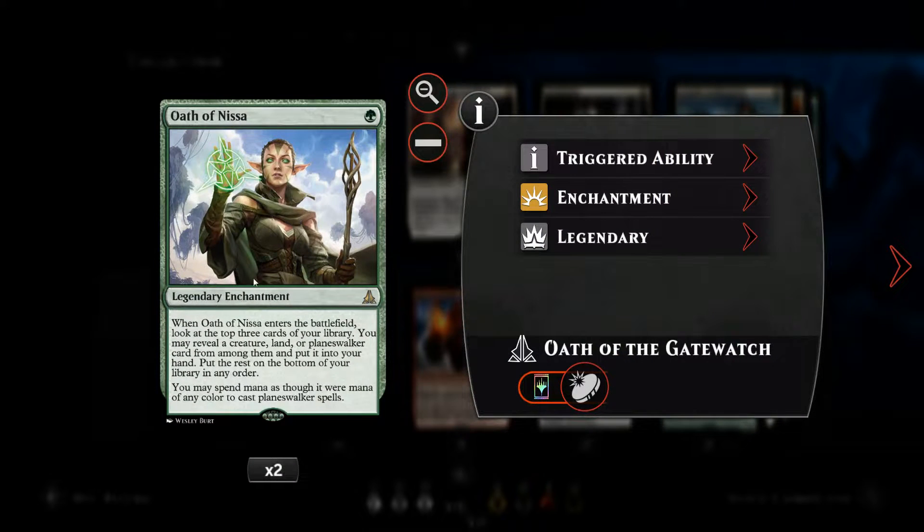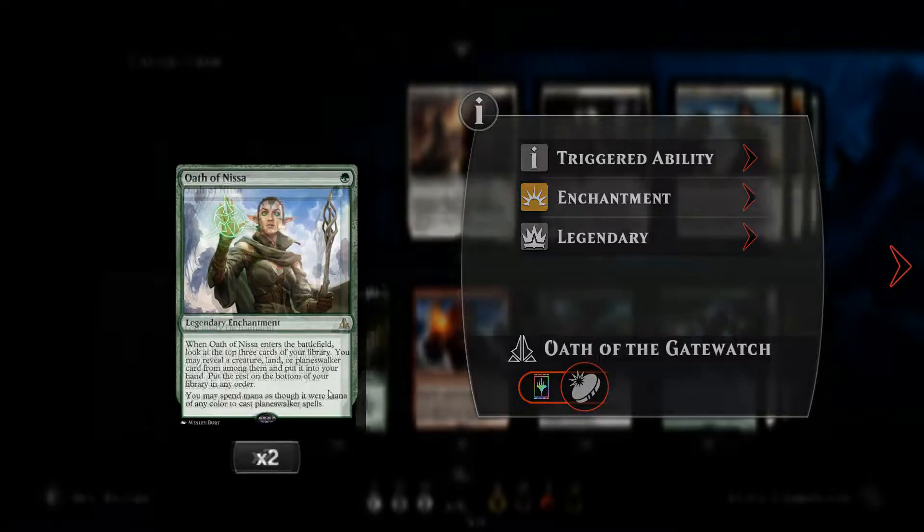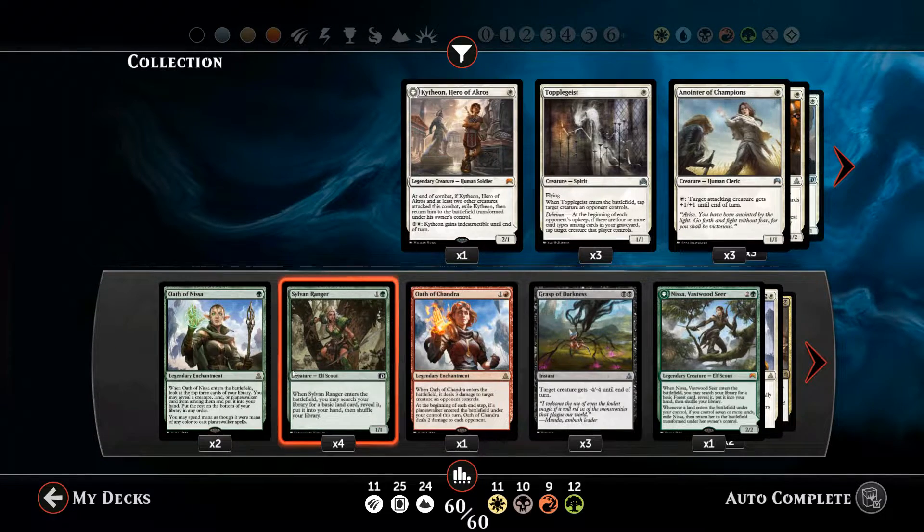Let's start looking at the deck. To begin with, we've got the one-mana Oath of Nyssa. When this enters the battlefield, we can look at the top three cards of our deck and put a creature, land, or Planeswalker into our hand, which is quite nice. Also, once this is down, we can use any colour mana to cast Planeswalkers, which is absolutely fantastic. While this is down, we don't need to worry about what mana we've got to play our Planeswalkers out, and there are a lot of Planeswalkers in this deck.